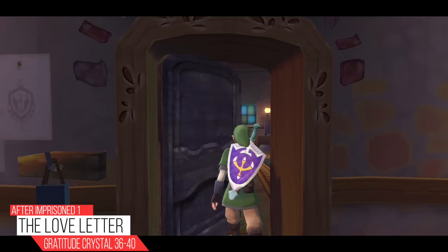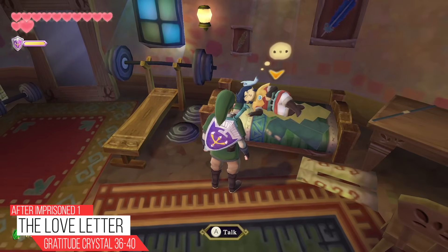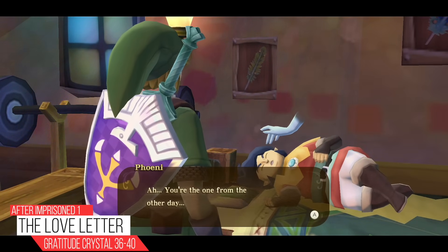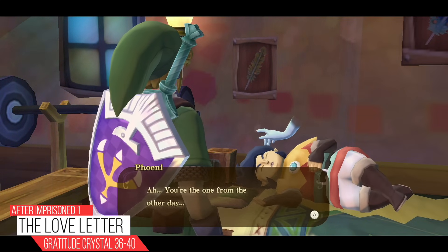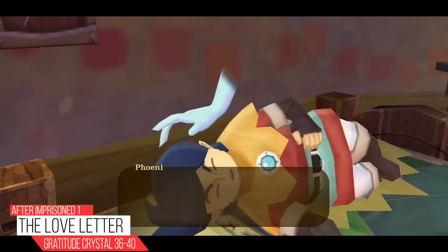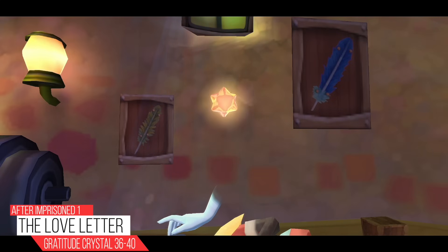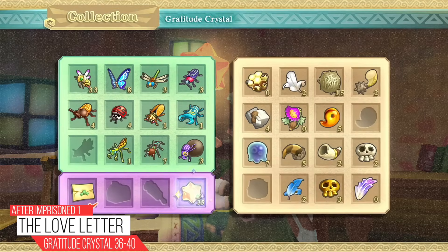Instead of going to the bathroom now, head to Groose's room where you'll find the ghost hand above it. Phoeni says: 'You're the one from the other day! Thanks to you I met my true love. It all started with that letter — those beautiful words of affection caused me to fall hopelessly in love. My heart is bursting with thoughts of him.' And with that we get our Gratitude Crystals, bringing us up to 40.